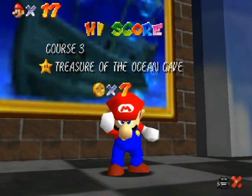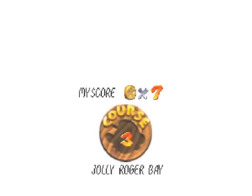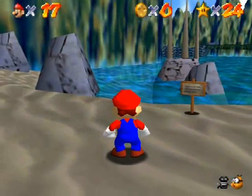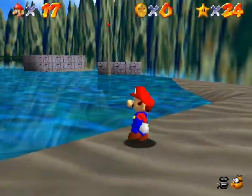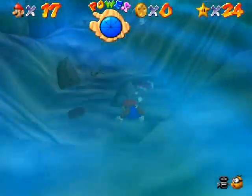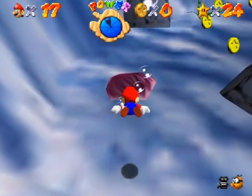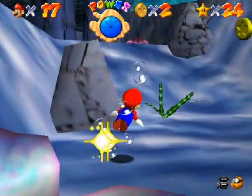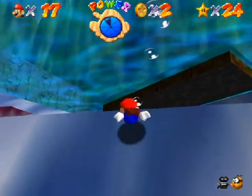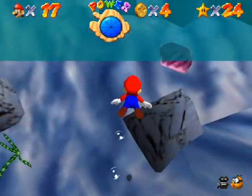Next up is a red coin one — Red Coins on the Ship Afloat. Get your treasure hunting gear on. I'll probably get the ones above the surface of the water last, because I need to get on the ship to get the star. There's some red coins inside some clams, so you got to look out for them. There's one over here — I think there's five underwater and three above the surface, if I remember correctly. So there's two.